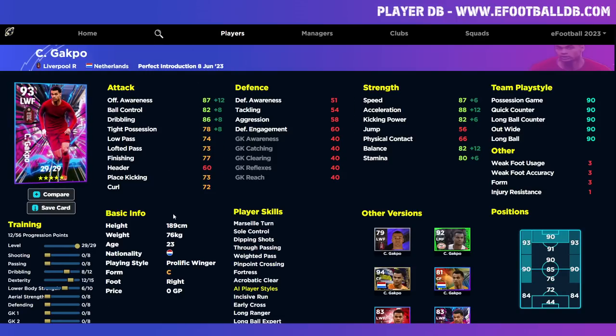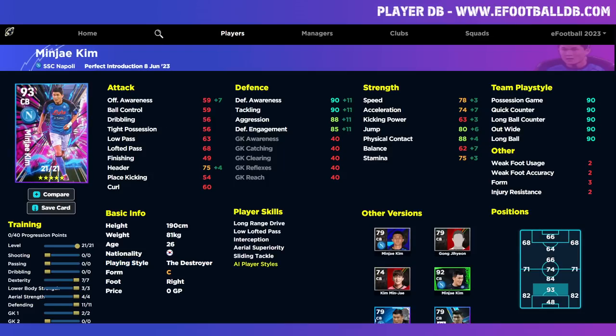Gakpo can play center forward or winger. As a center forward, build him with eight points into shooting to reach 85 finishing. As a winger, leave finishing at 80 if you cut in and shoot, or skip it entirely and turn him into a speed freak — max dribbling to 88, boost dexterity and speed. Multiple training routes depending on position, but note that playing him center forward loses his play style.